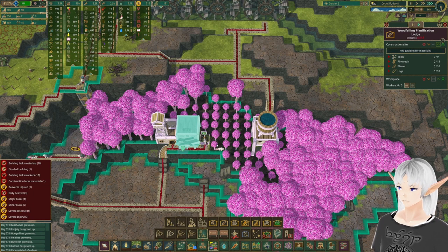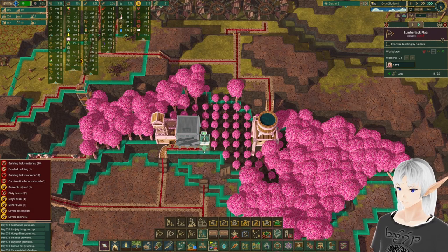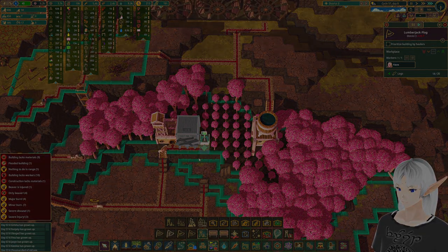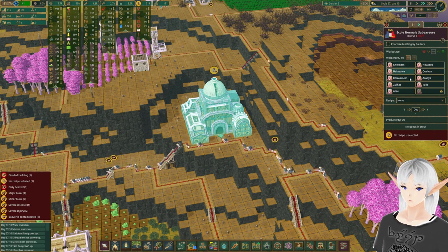Let's get in our wood felling plantification lodge right there next door. We'll say that's kind of important and we'll get some people in here. And once that's done, we'll take that out and plant another tree there. We finally started to get a couple of extra beavers, so I'm going to turn this on right away.